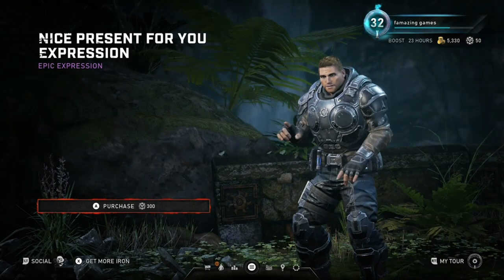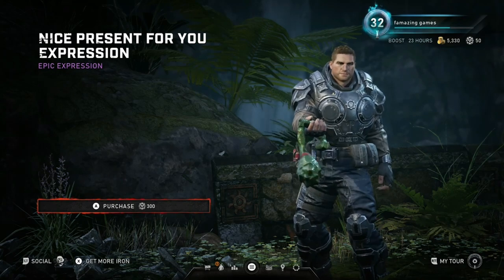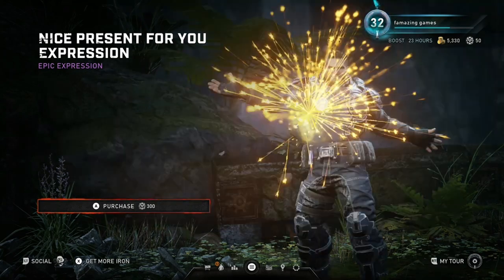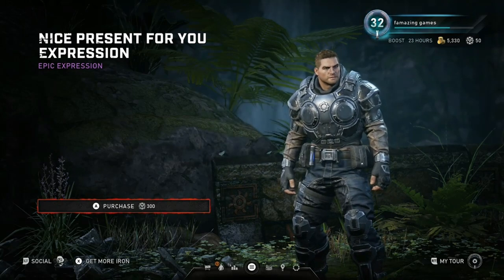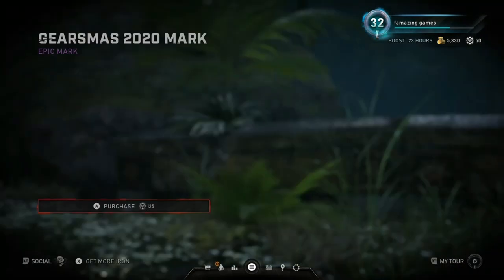We got this nice 'Present for You' expression — it's gonna cost 300 iron. So he takes out the grenade and it explodes. That's actually pretty cool. Imagine you win and he just does that.